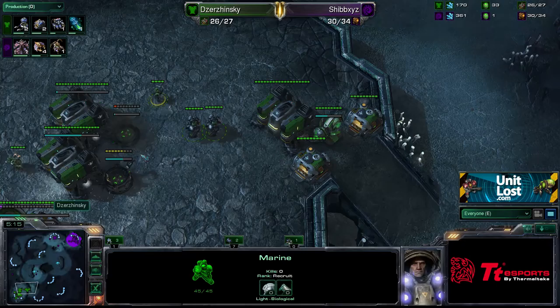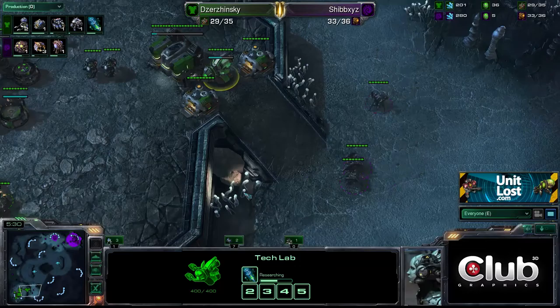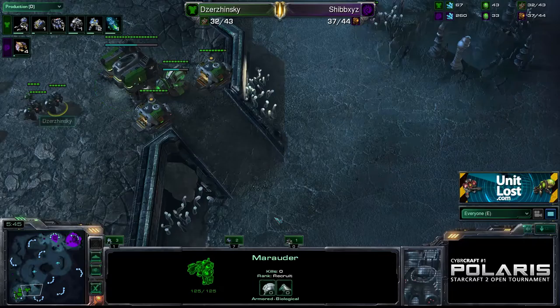There's not any Marauders open basically, but they're going to get a nasty shock — because there's two Marauders there and a Marine. Is Stimpak going to be done? I don't think it is, but the Marauders are going to repel them. Easy. Here come the Roaches straight up the ramp. Maybe they can take the Tech Lab out — or if they take the Tech Lab out, that would be sickening.